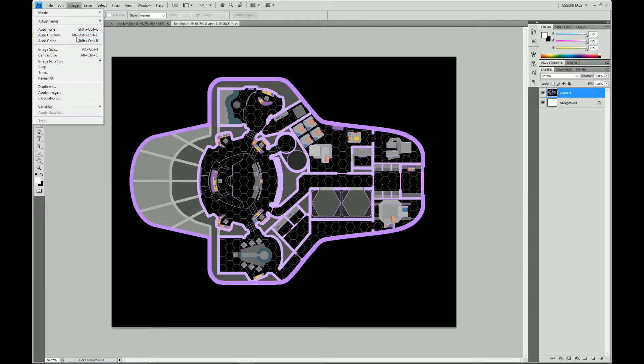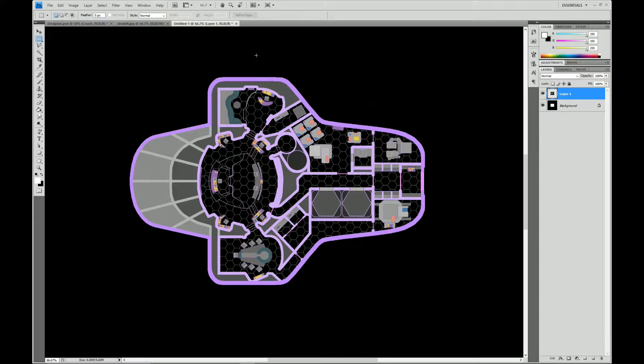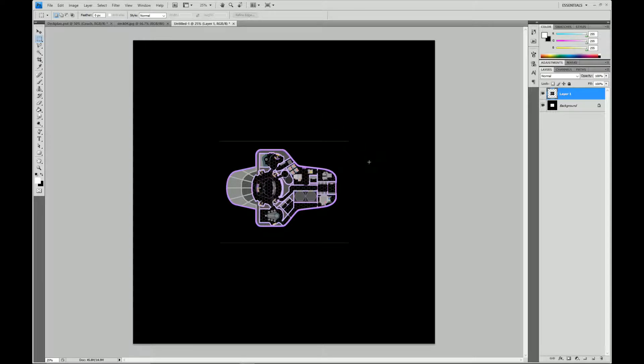Then we'll add canvas around so that we can have some room to work with, and trim it back down when we get the layout we want. Let's try making that 4,000 wide and 4,000 tall as well, so we'll have a big square, and zoom out. The background is a little funky — it created everything with black but it has something weird going on. I'm going to Select All and just clear it to black.